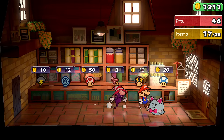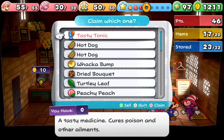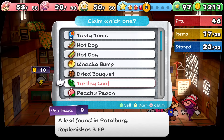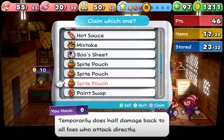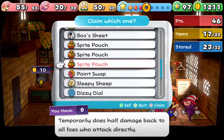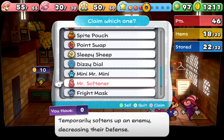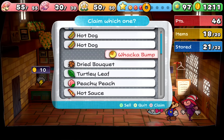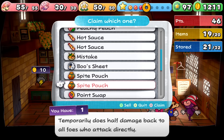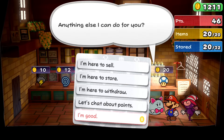I wouldn't mind making an opponent dizzy. I can withdraw with Vivian. Another Waka Bump would be good. Maybe I'll get some of the Booz Sheet out - it temporarily does half damage back to all those who attack directly. We'll get one of those out. I don't want to get too complicated with it, so I think we'll do another Waka Bump. I already have one Booz Sheet, so we will do the Sleepy Sheet as well, just in case we need to subdue this guy - he's going to be super tough.